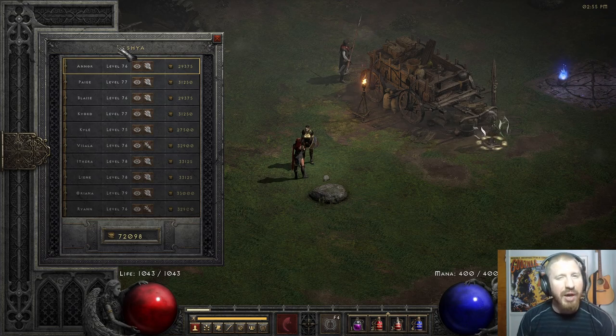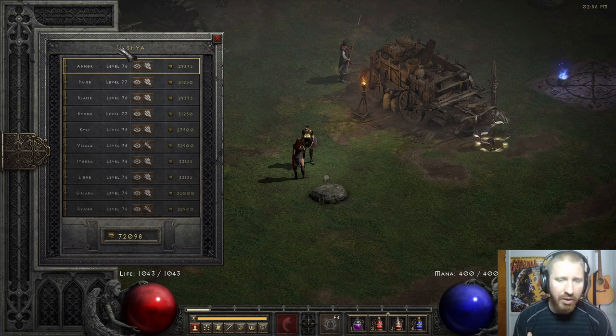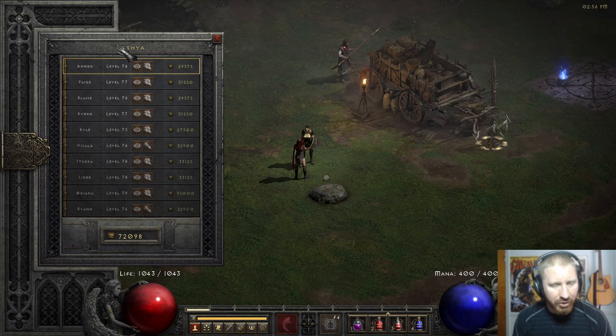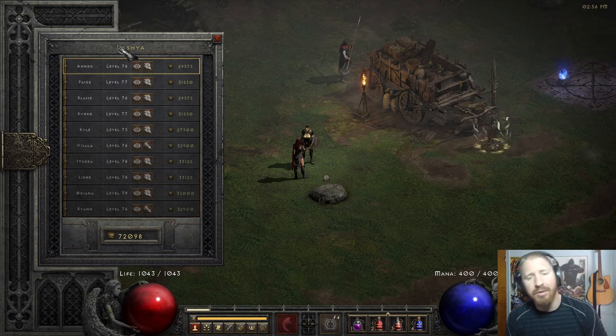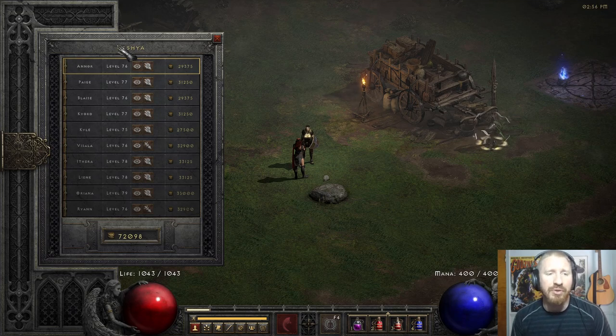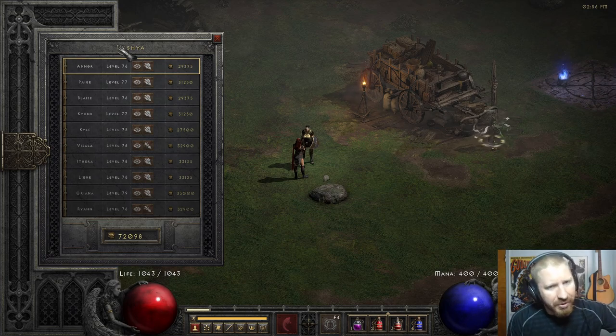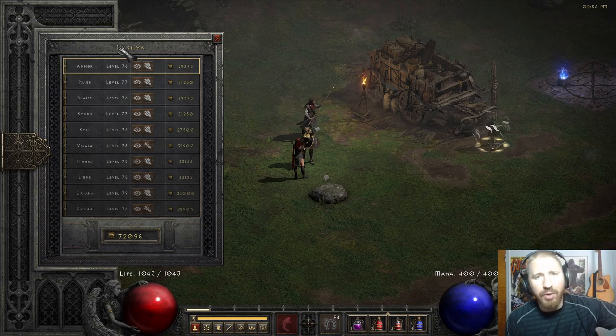There are a few examples where you might want an Act 1 mercenary. One is if you're an Amazon who wants to wield Windforce Bow. There are some benefits of using Windforce over Faith: it has higher damage potential, it has knockback, and you get style points — it's a classic Diablo 1 item that gets better with age via max damage scaling with character level. The problem is Windforce isn't nearly as fast as Faith, so your overall DPS takes a hit. One way to compensate is by putting a Faith Bow on your Act 1 mercenary.